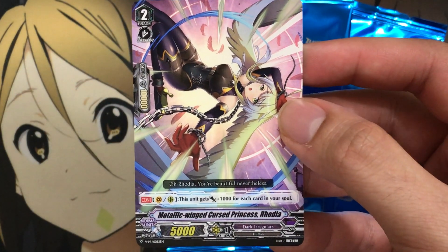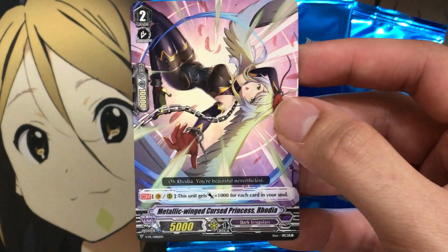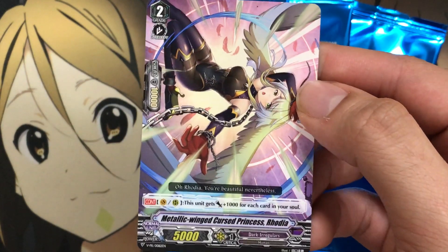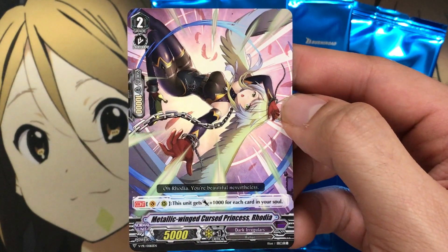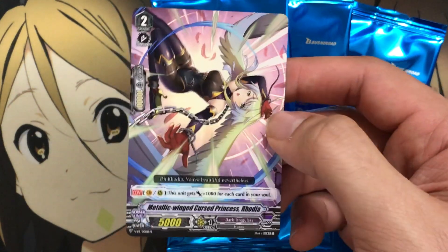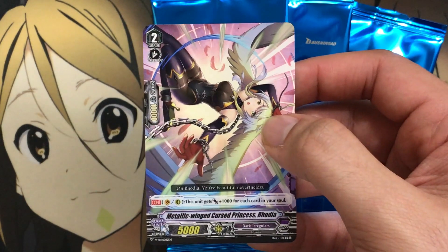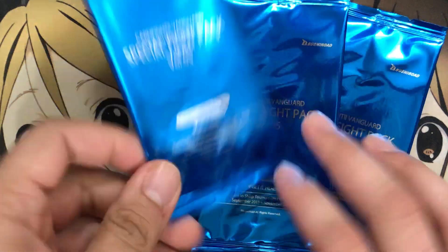We have Metallic Winged Curse Princess Rhodia — on Vanguard or rear, this unit gets plus 1,000 for each card in your soul. It's a grade 2, 5k power. I honestly almost thought it was Angel Feather with how the art looked — I would definitely mistake it for an Angel Feather unit. Not bad as long as you have your soul built up, but early game if you have to ride this unit, it definitely seems like a big gamble depending on where your soul is standing. Love the art on this one though.